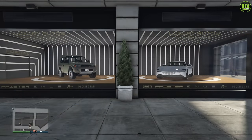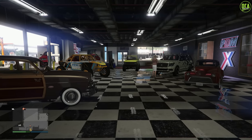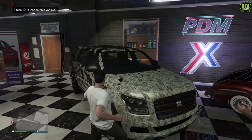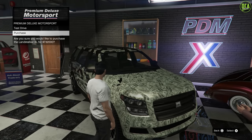Continuing to our fourth method, we have the dealerships — Luxury Autos and Simeon's. At Simeon's during this event week, the Landstalker XL is in there and was, in fact, a removed vehicle. Plus, it has a discount this week, so there's an opportunity to get that one.